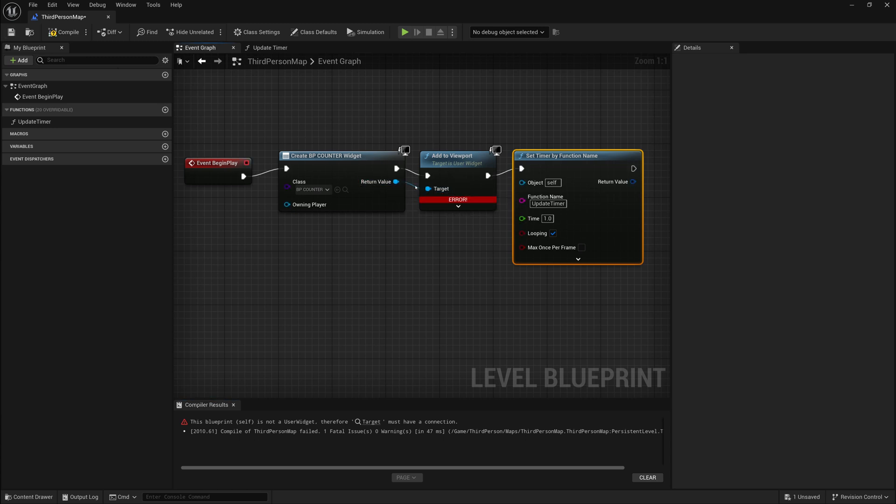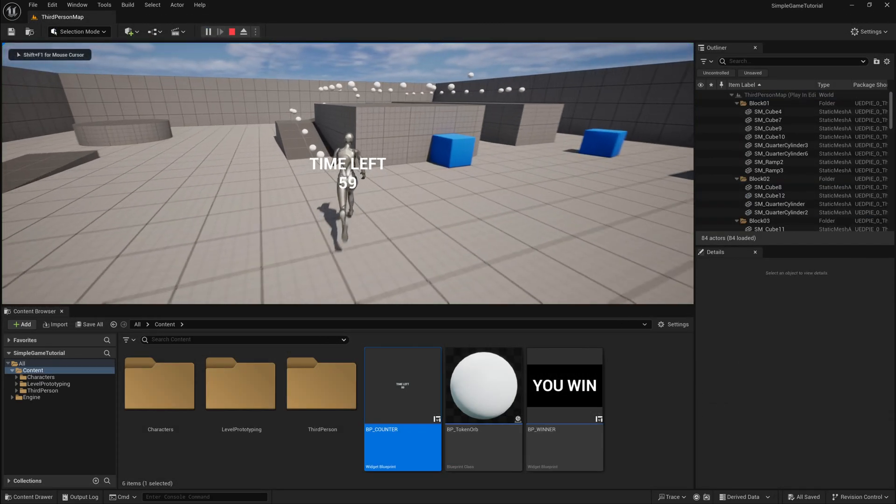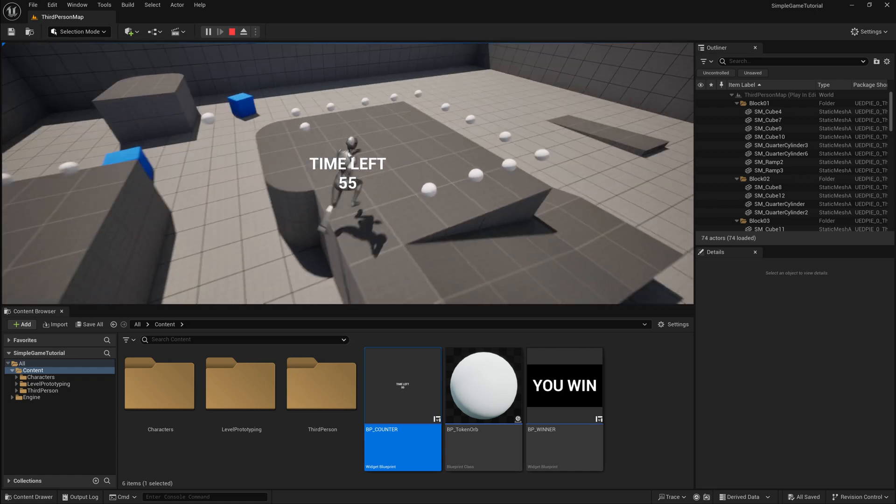I connect the target for Add to Viewport, and if we save and play, we now see the Time Left counter on screen. We can collect orbs and watch the time counting down.